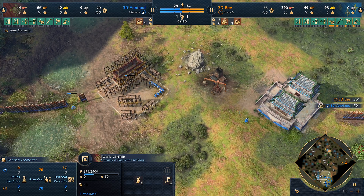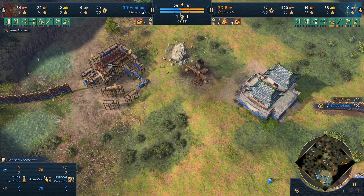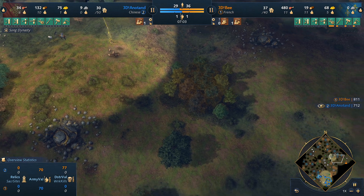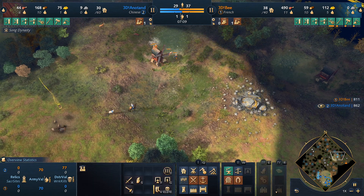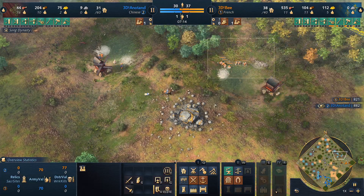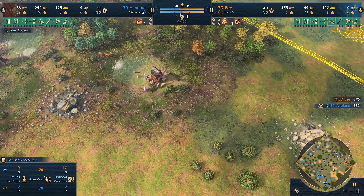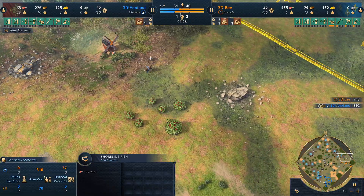Anatan is going to get a town center on the shore fish. I think there's potential to place it a bit closer but it is what it is. He's now going in that direction to see what's happening since he hasn't seen a French royal knight — he would certainly have expected one by now. He sees villagers out on shore fish. I guess he's probably expecting trade to be going north, but 3DB is actually going westwards and harassing villagers, with a little bit left on that shore fish.